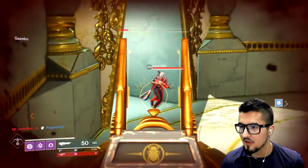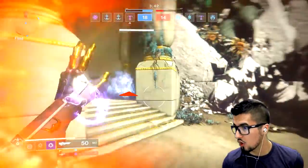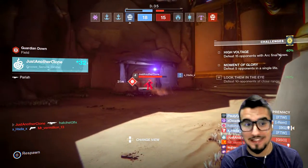He cut through all of my health and I only cut a little bit through his. I got shot in the air because — okay no, I was gonna get killed regardless because I was behind. Jumping in that instance actually made sense. Did I mean to do it?